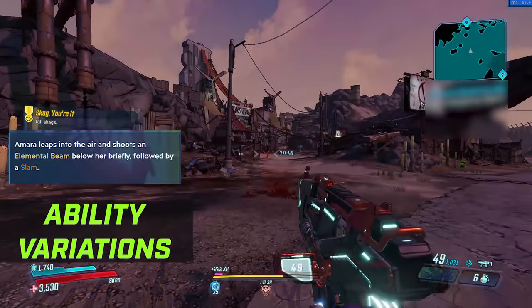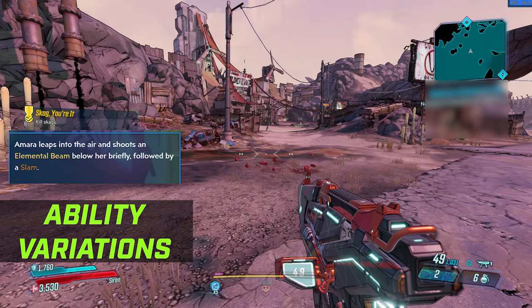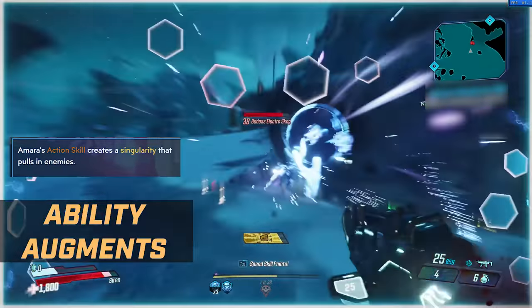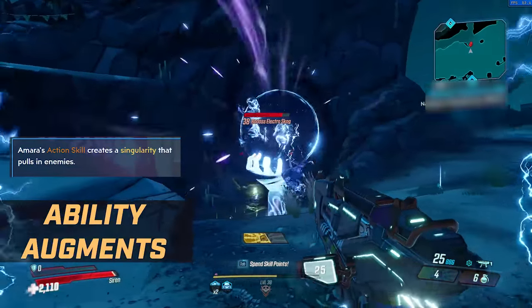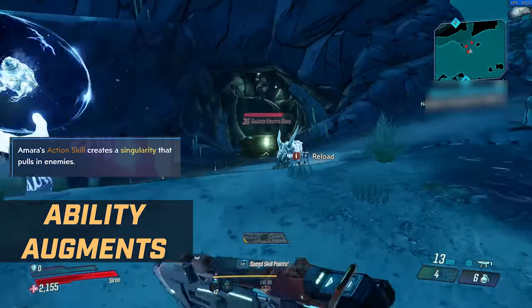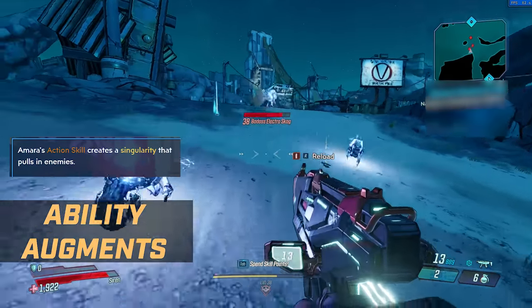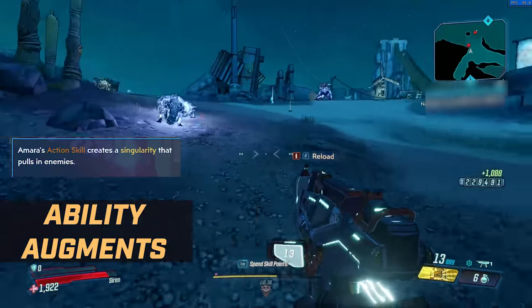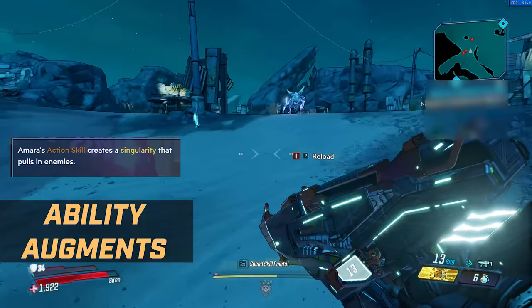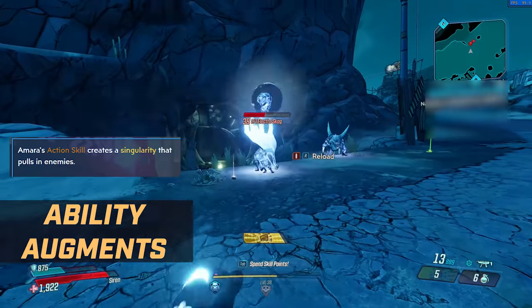So those are all of the ability variations. What about the augments? The interesting thing about these augments is no matter what tree you're in, they apply to whatever ability you're using. For example, the one augment in the Fist of the Elements tree — Amara's action skill creates a singularity that pulls in enemies — could be used alongside Phase Grasp, Phase Cast, or Phase Slam.